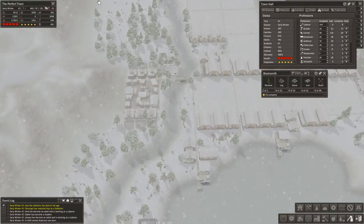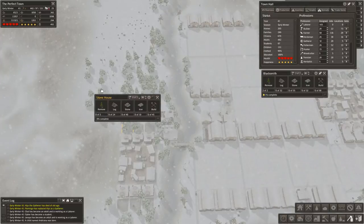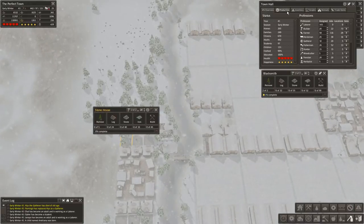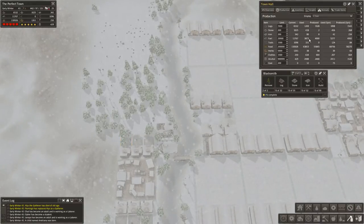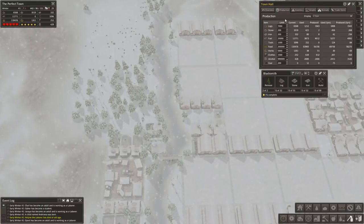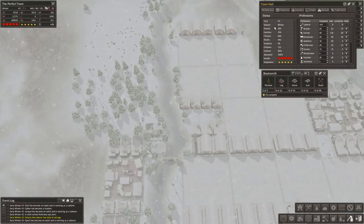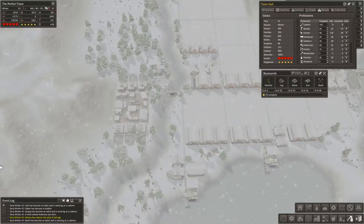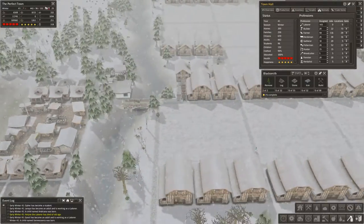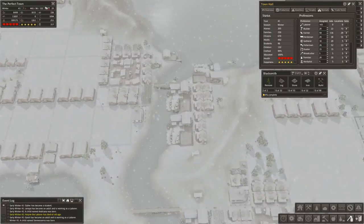So we're going to get these houses started, and you'll also notice that these are the first stone houses we've used in the town. Our firewood consumption is kind of going through the roof here, and it's only going to continue to go higher and higher as we build more houses, whether they're stone or wooden. That is going to continue to increase.